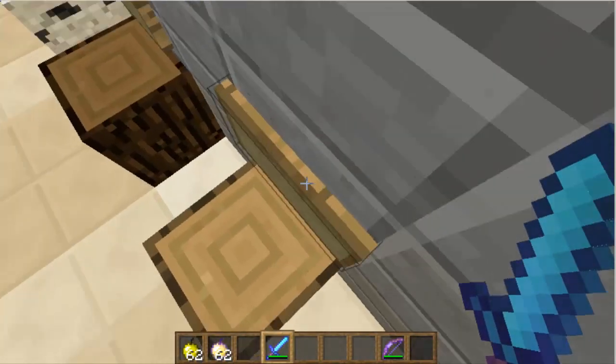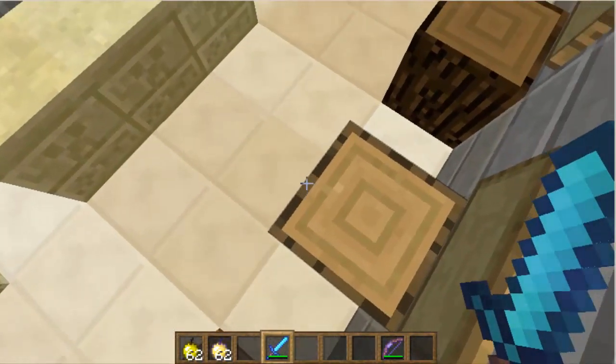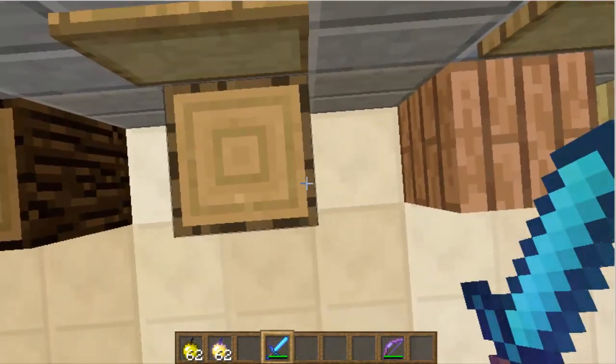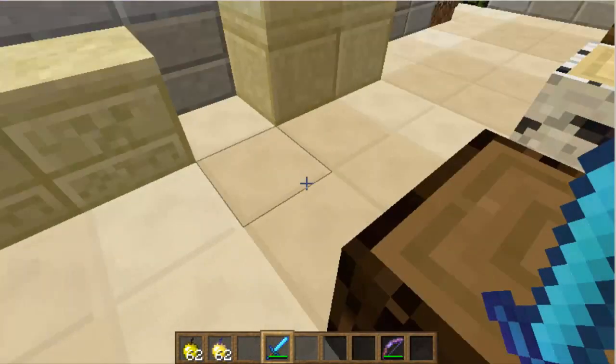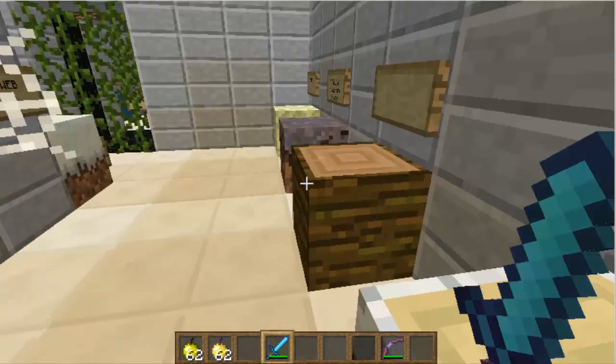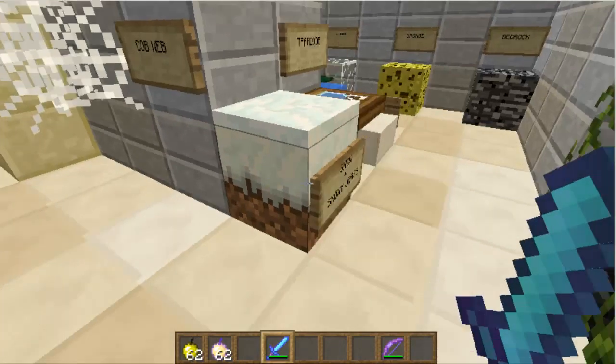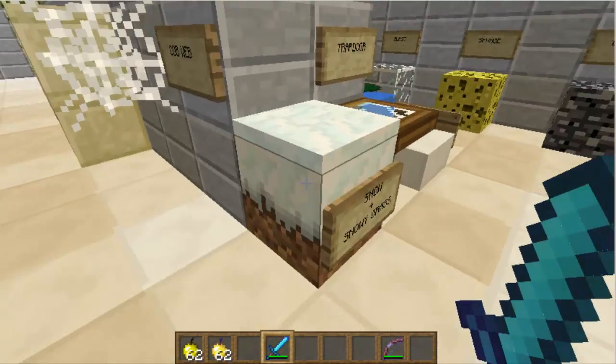Another thing is that the top borders now have the texture of the wood — you can see the pixels right there. Nothing changes in sandstone, and in snow and snowy grass...